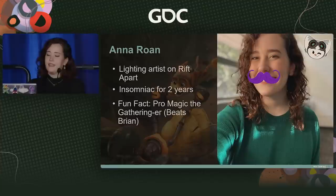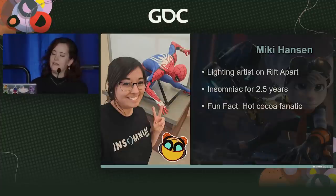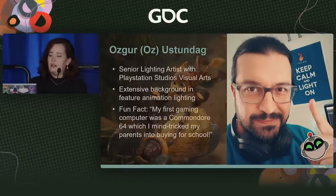My name is Brian Mullen. I have been with Insomniac for six and a half years. I started way back in the early days of Marvel's Spider-Man as a lighting artist and was moved into a lead lighting artist role for Ratchet and Clank. Prior to working at Insomniac, I worked as a CG artist for TV and film, and I worked for a few years as a professional photographer. I'm Anna Roan. I was a lighting intern at Insomniac and got hired after I graduated. I've now been here for over two years. It's my honor to introduce Miki, who has also been at Insomniac for over two years and has done some incredible work on Rift Apart. And last but not least, we have Oz, whose years of work in feature animation helped round out our little lighting team into something fantastic.